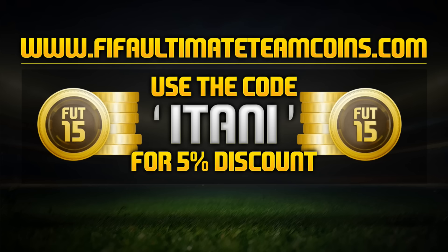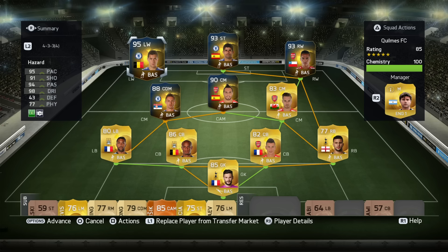If you guys are looking for a cheap and reliable place to get your coins, check out FIFA Ultimate Team Coins. Their link will be in the description — use the code ETAARNY to get 5% off.